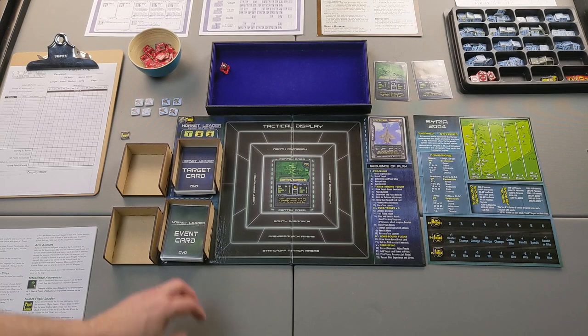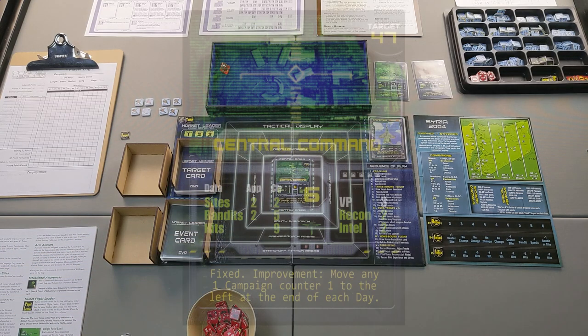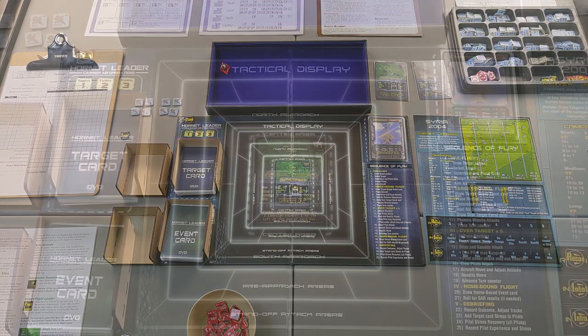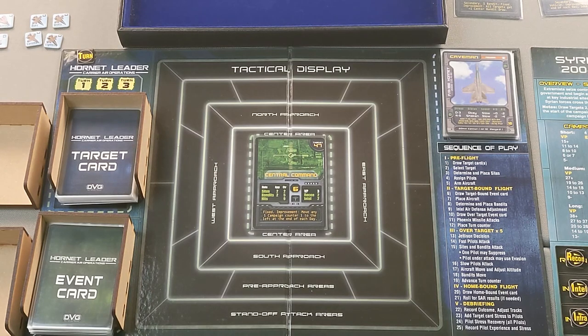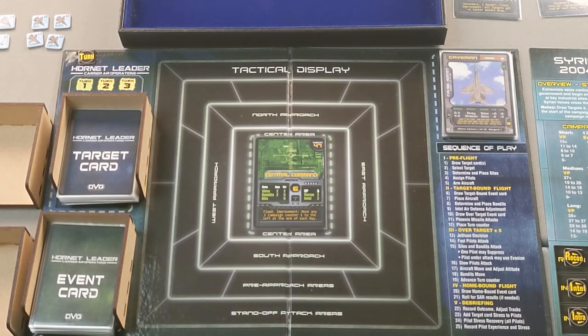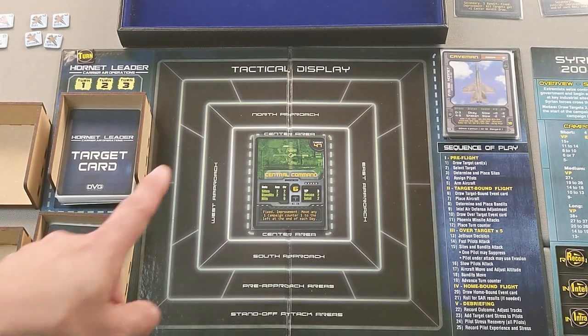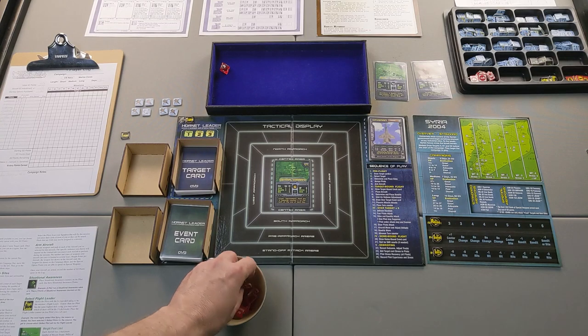Now we're going to determine and place sites. Sites are non-aircraft shown in the draw cup, and on the central command card the sites are approach — that's what APP is — of two, and center (CTR) of two. On the tactical display we can see four labeled as approach: north, south, east, and west. Not pre-approach or standoff, but just approach and center. That two and two means for each approach location I draw two sites, and for the center I draw two sites — 10 sites total.